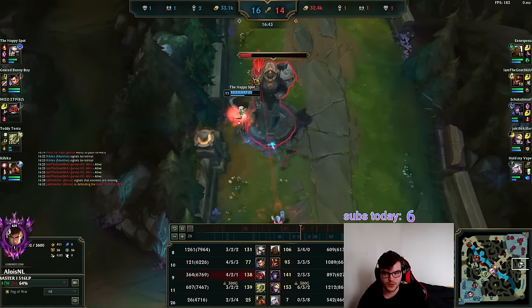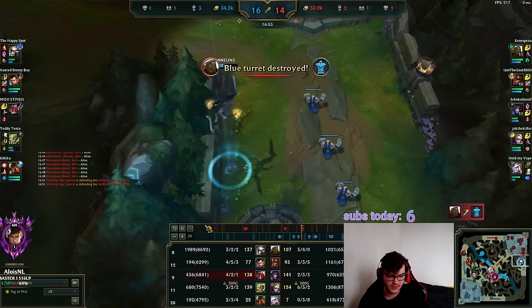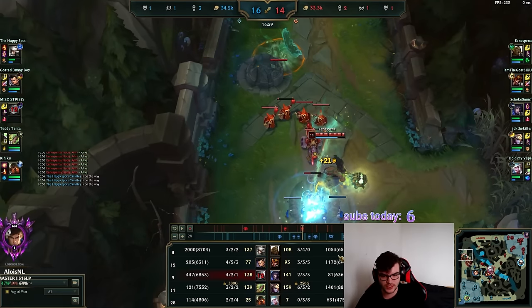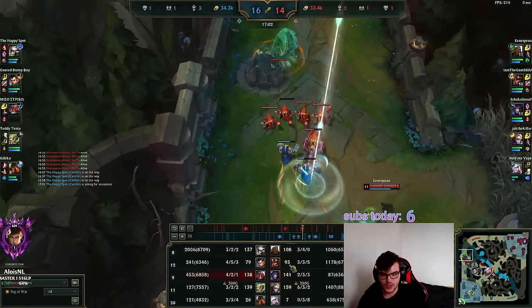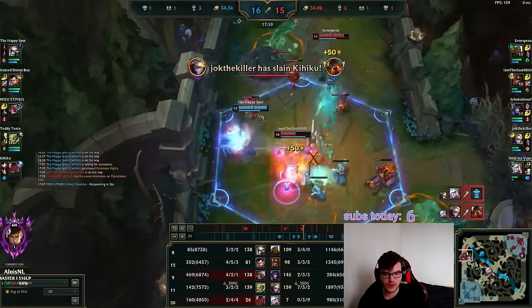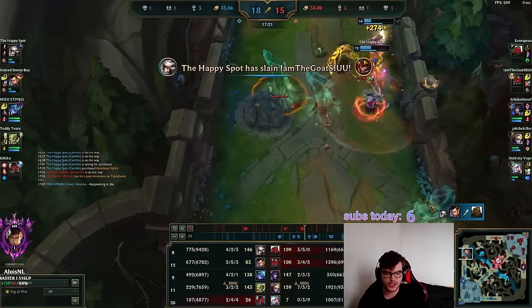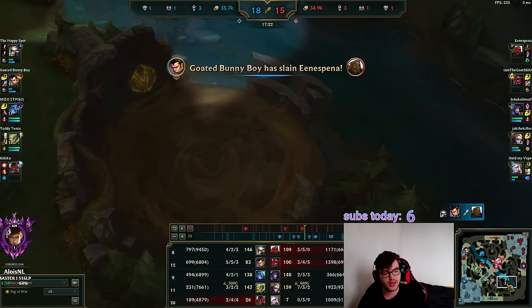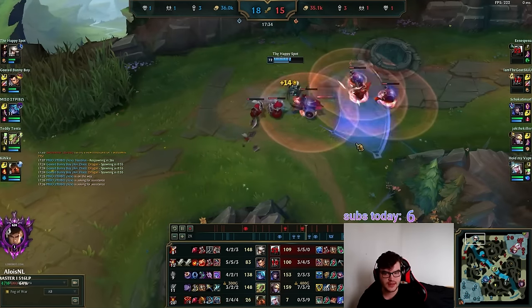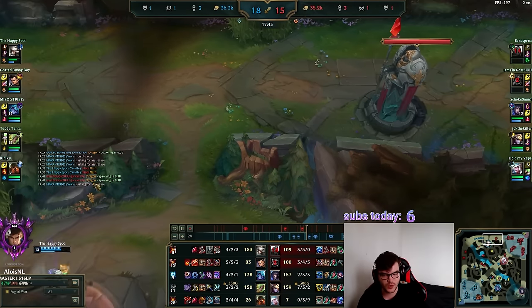Allowei should be pushing the top wave and getting the top tier-1 turret instead. I still have tempo here and get the tier-2 turret as well. We literally go from 1.3k gold behind Astro to even. Allowei overstays — she's sitting on 1k unspent gold, I've spent 9k on items, so I'm 4k gold stronger — that's why I win the 2v1 so easily.